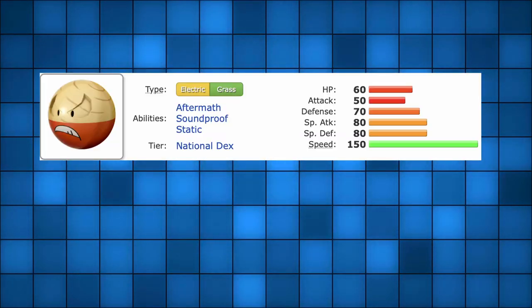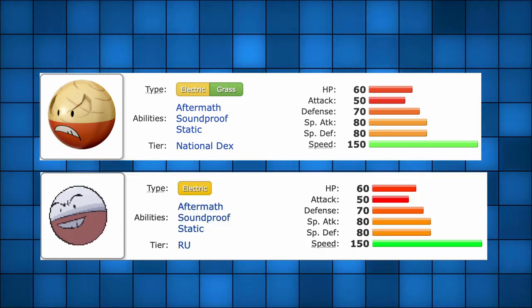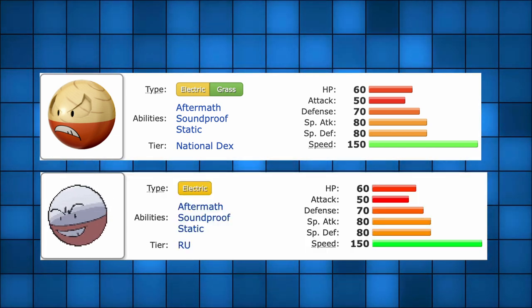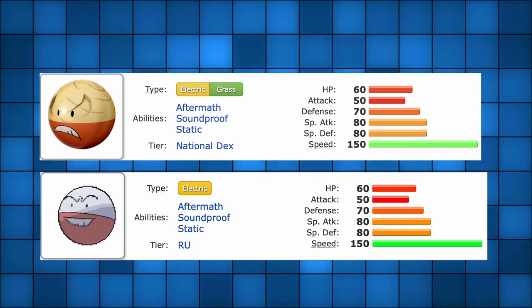To start off, it's a grass and electric type, gaining an additional typing compared to its present-day counterpart Electrode, which is a pure electric type. It has the same stats and abilities as Electrode, which at first seemed like a huge red flag.